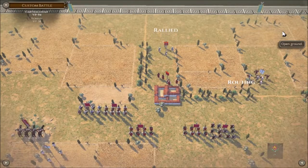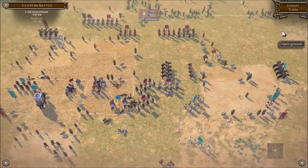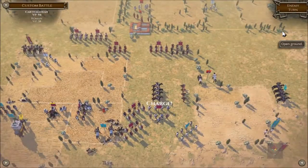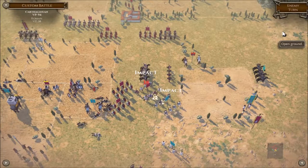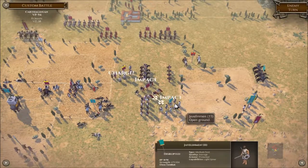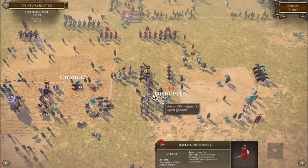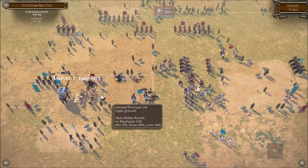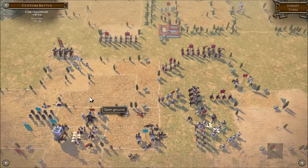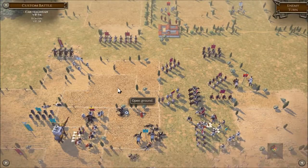Some rallying there even though they're still disordered and fragmented — so they're not going to perform as well. And I'm getting charged — they actually killed the Italian foot! But they got charged by the hastate. The elephant getting charged in the flank — smashing the hastate! They're disrupted now from that — ha ha ha!